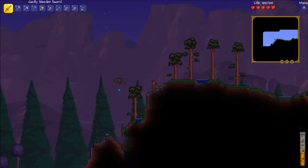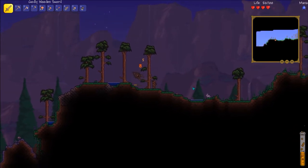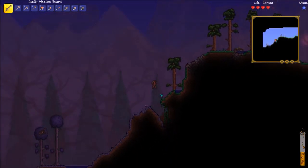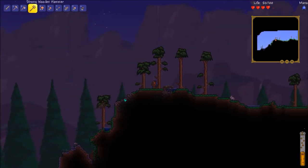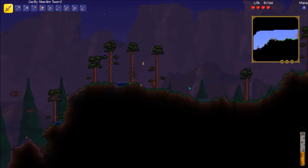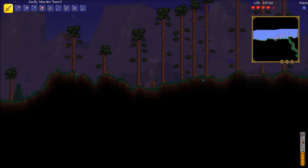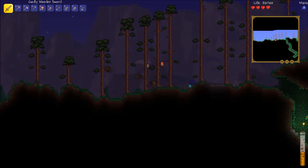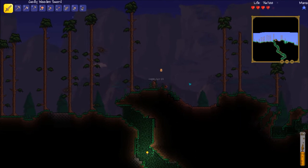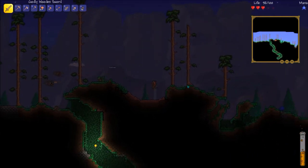Here we have another biome — this is known as the Corruption, and it is very dangerous at this point in the game. It just took me down 20 health in one hit, so we're going to turn back because we don't have good enough gear. That was a blue slime — they do a bit more damage than a normal green slime, but still not much. We're just gonna head the other way.